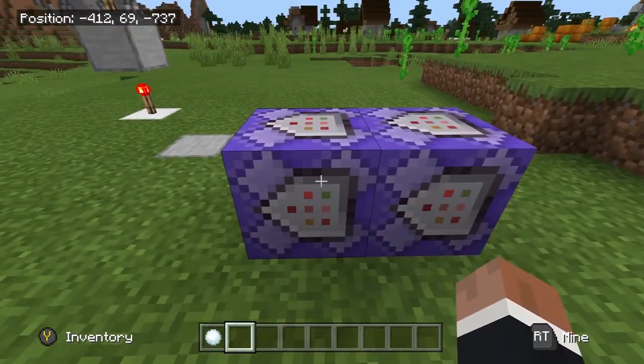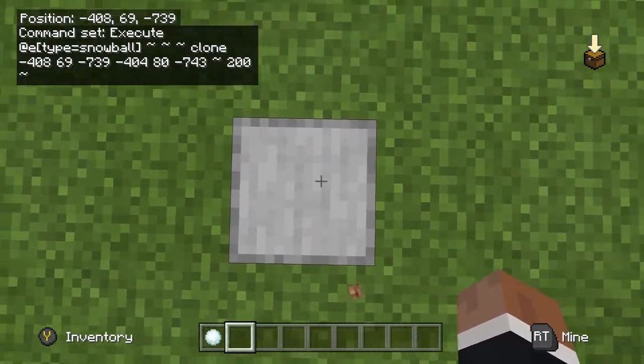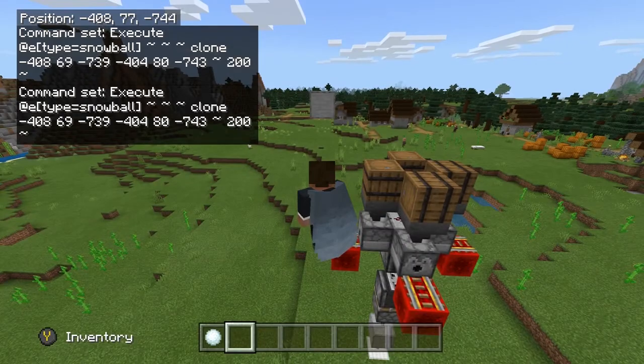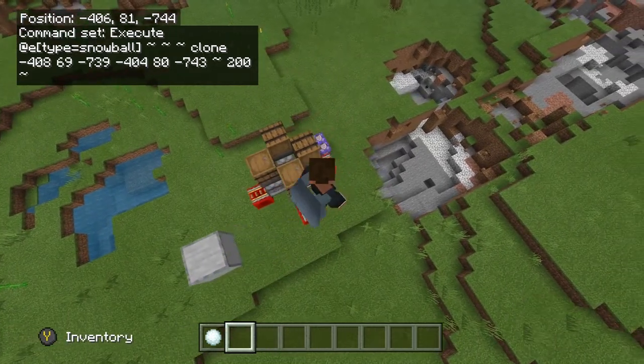Let me explain a little more in depth. You want to put 'execute at entity type equals snowball, tilde tilde tilde' just like that. And then the actual command: clone, your first coordinate — as you can see, it's this area right here: negative 408, 69, negative 739. And the second coordinate right here — this is the other corner up here. Write down this corner and then put it in the command block.